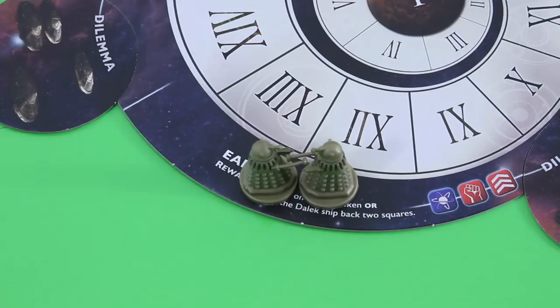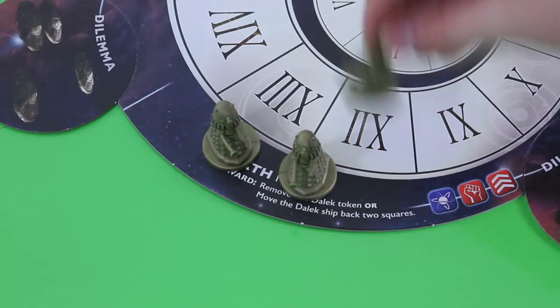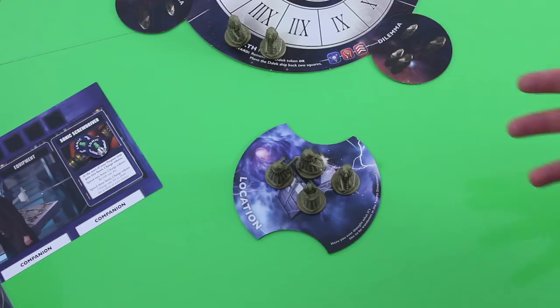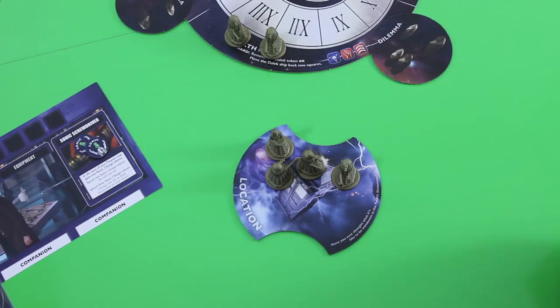There are various ways to lose the game. First, if the Dalek ship makes it to Gallifrey before the Doctors. Second, if one of the time zones on Earth ever contains three Dalek tokens - they call them tokens in the rulebook but they're actually very nice miniatures. Third, when there are already six Dalek markers on the board and you would have to place another - in that case the players have cooperatively lost the game. There's a nice Davros reminder so when you place Davros you know it's the last Dalek token and you really need to get rid of some.